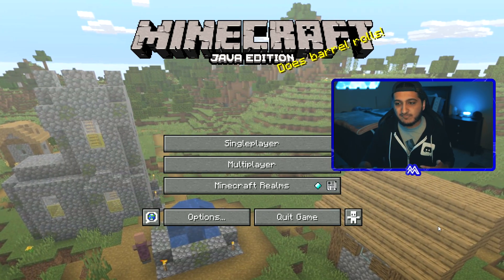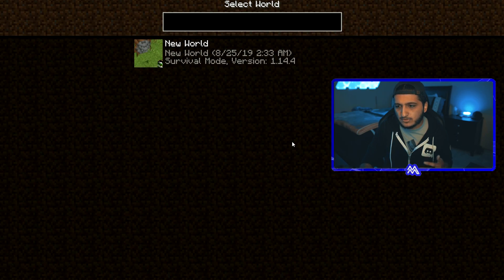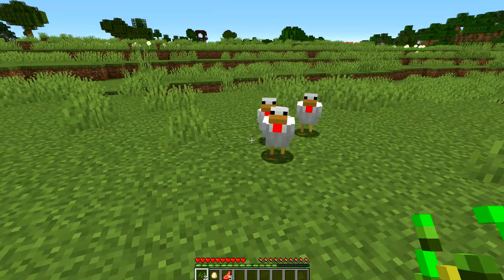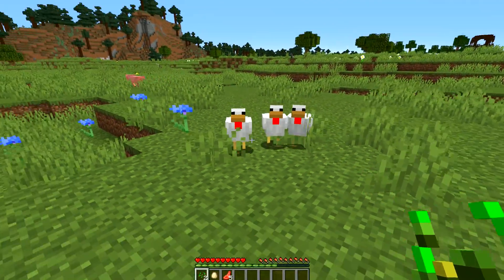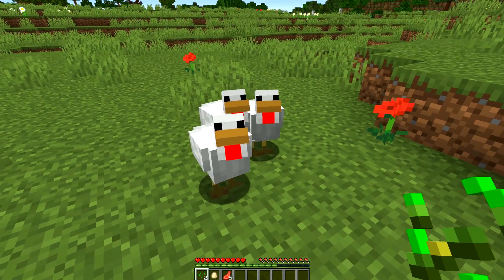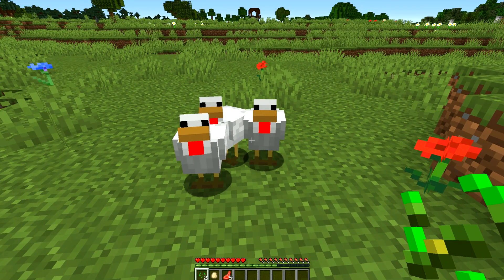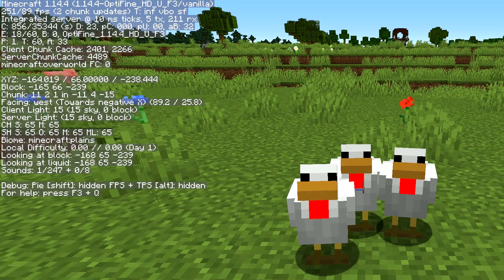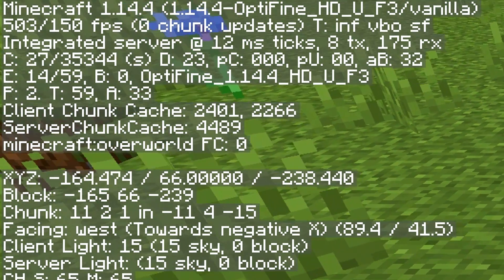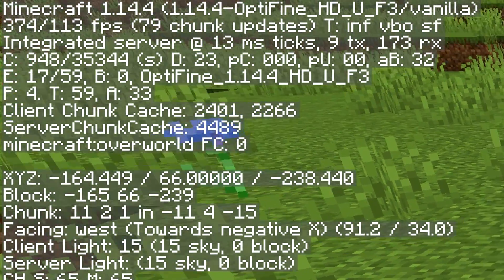Now I'll cover some of the in-game settings you can change to increase your FPS. I'll start up a single-player world so you can see the changes on my FPS counter. The first thing you should notice right away after installing OptiFine is that if you hit F3, you should already have way more FPS than before. Right now I have around 270 to 300 FPS.